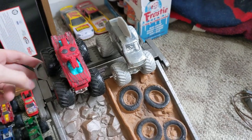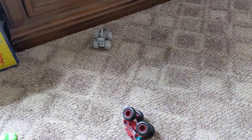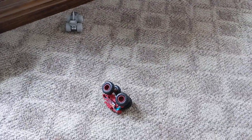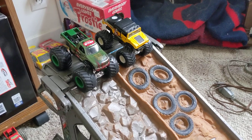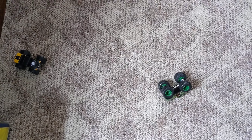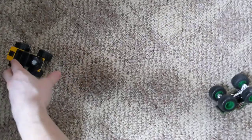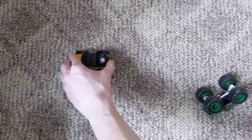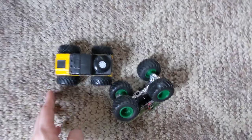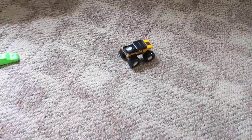Two heavyweight trucks — Invader versus the Silver Hawk Warrior. The Silver Mohawk Warrior takes out Invader. A very tough race for any small hub truck going up against Extermigator. Dragon Slayer, can you do it? He will! Dragon Slayer just took out Extermigator — even checking the wheel position, Dragon Slayer upsets Extermigator.